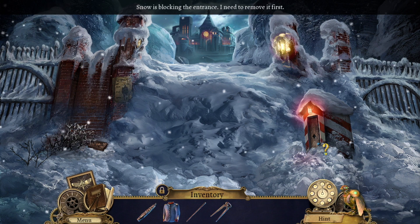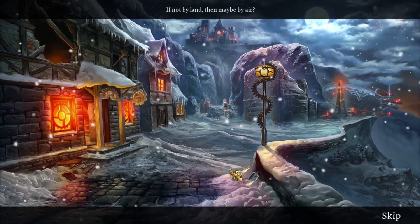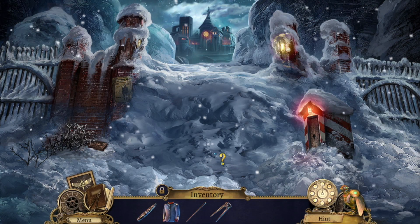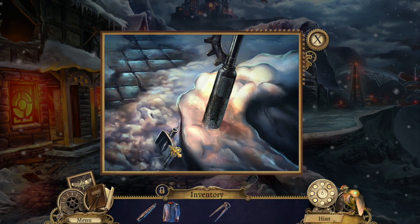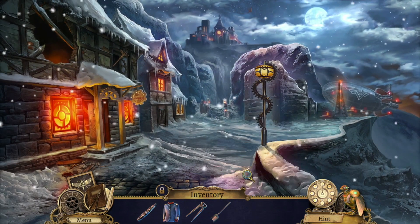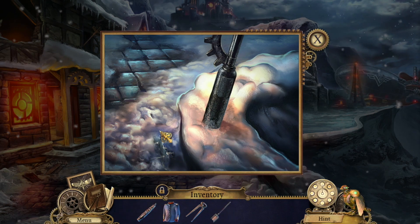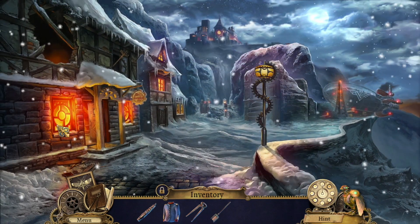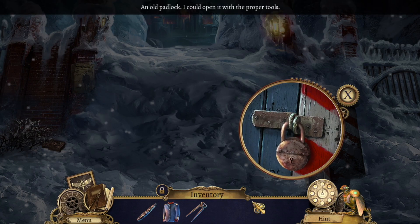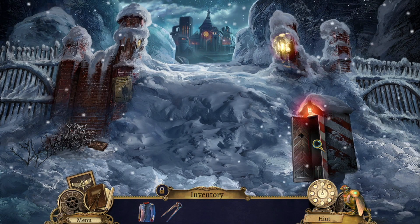Can we use that on here? Snow is blocking the entrance — I need to remove it first. That's what we need the shovel for. The sapling is back! We're supposed to board the sapling to get up to the castle. We already got the bug in this scene. Let's dig out the little guard booth. Mechanical lock picker — will that work? Yes! Pick the lock and we can go inside. That's what we need!